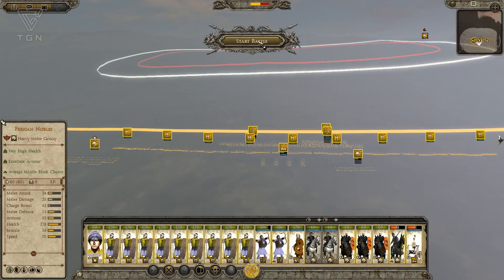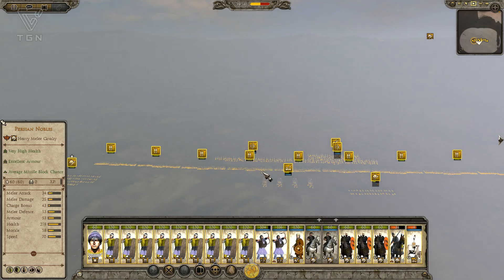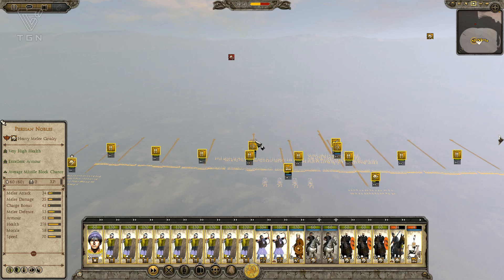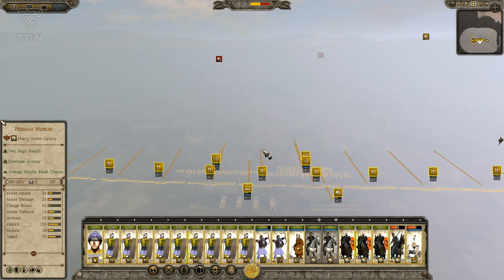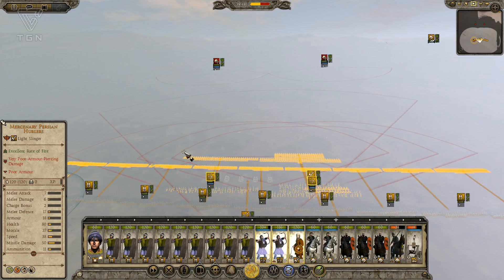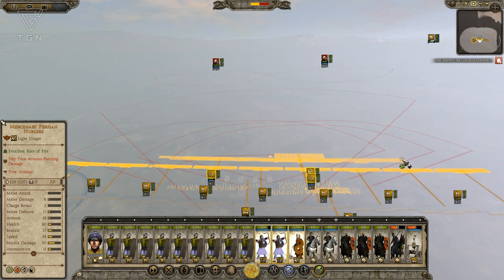So let's take these troops and start the battle. I'm going to do the alt-click-drag thing here and just tell them not to run. Oh, I forgot I had a hurler unit here. That's good — gives me a little extra firepower to use.